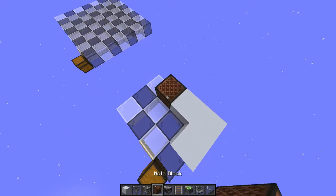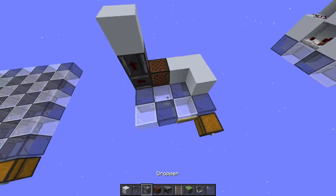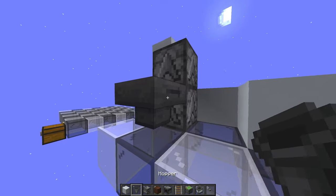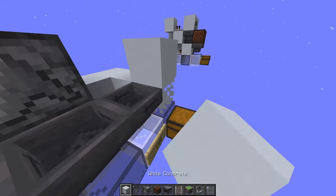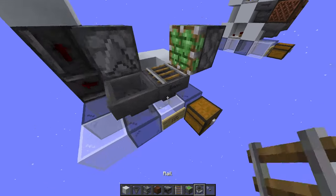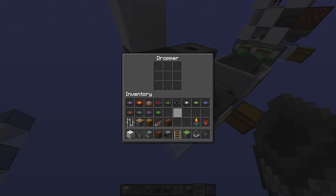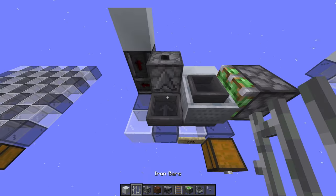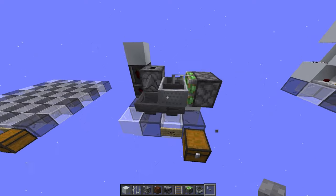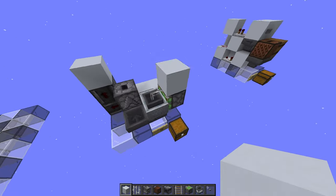Place some building blocks here, a note block, an observer, an observer facing up, another building block. Place your two droppers facing up, and two hoppers like this. Place your sticky piston. Place a rail and a hopper minecart, then break that rail. You'll probably need to take the rail out of the dropper. Once you do that, place your iron bar. Then place a button and zero tick it — that will put the iron bar inside of the hopper minecart.